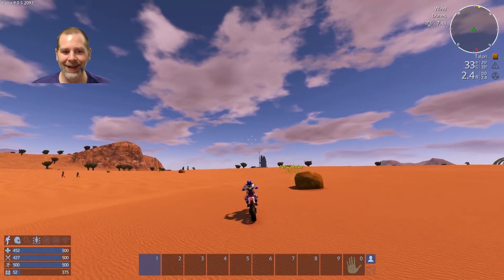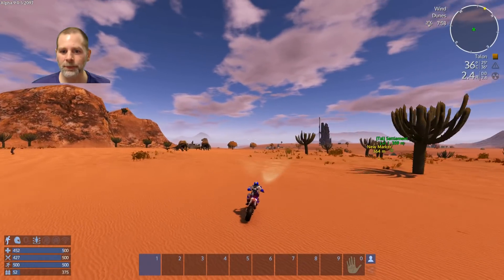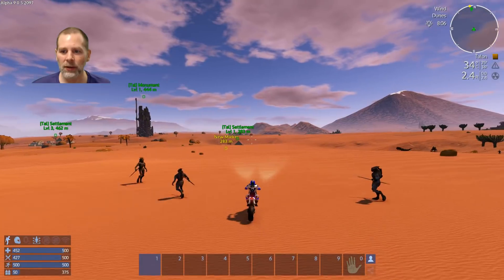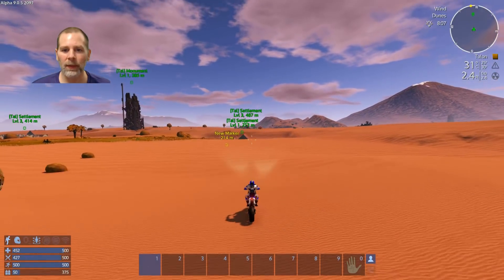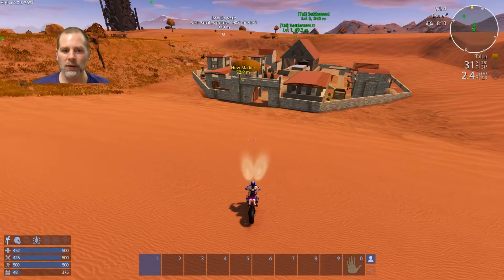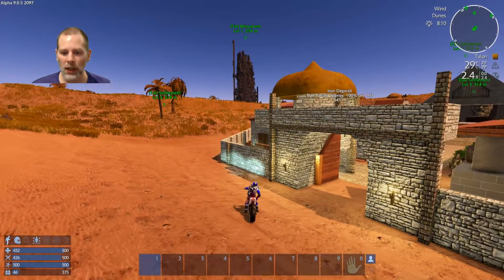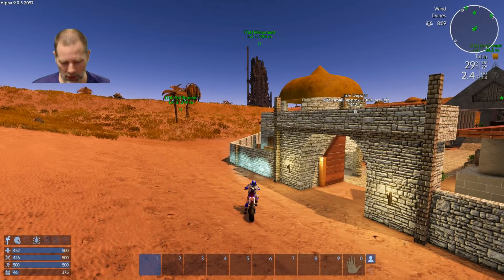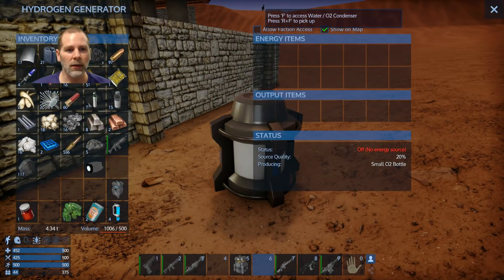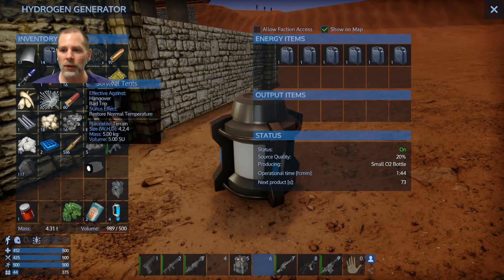I'm not sure why I would go over to that settlement — it's not like I can do anything even if there's stuff there. I'm kind of thinking it's not the best idea to set up shop here because we can't do anything. I'm going to get off here and set up this thing to make some stuff.